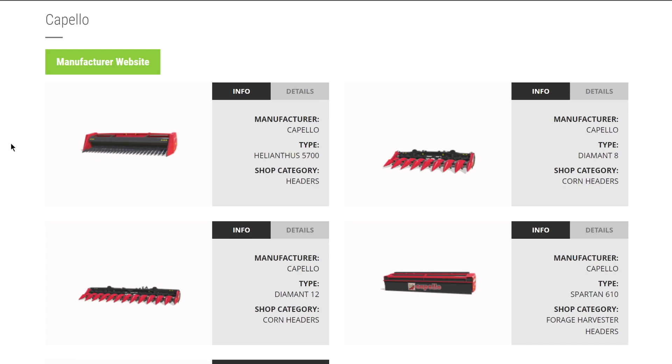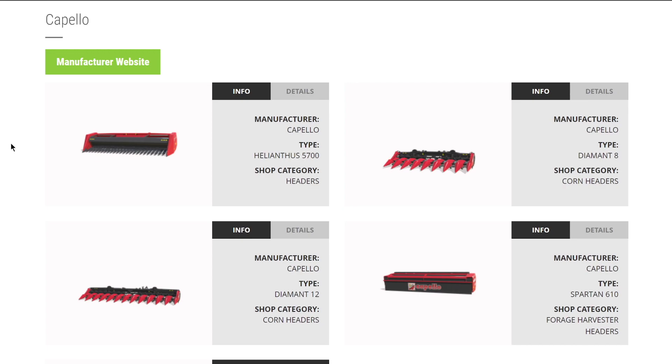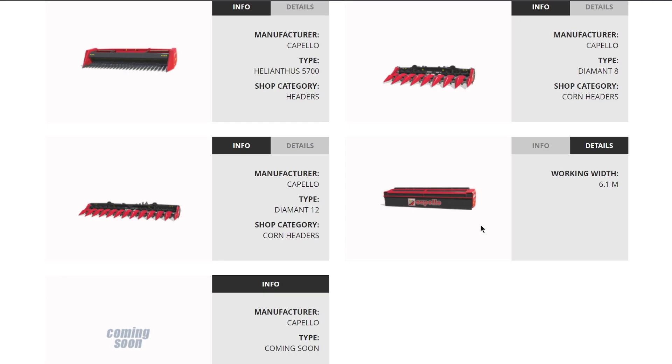Moving into the harvester section, Capello has something new to show off. We knew about their Helianthus 5700 and their 8-row and 12-row corn headers, but this week we've got a new one: their Forager header Spartan 610. This is a 6.1 meter working width for cutting wheat, barley, oats, canola, soybeans - where you mow it up, pull it in, and turn it into chaff.